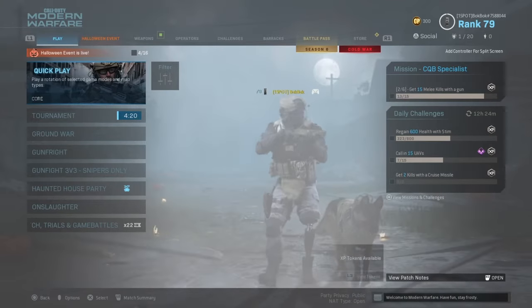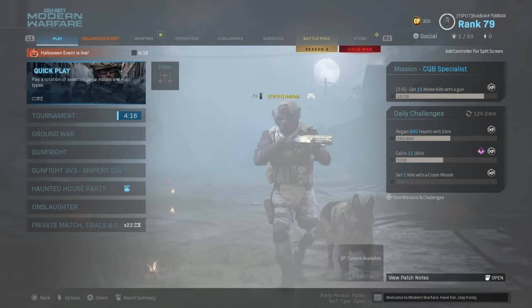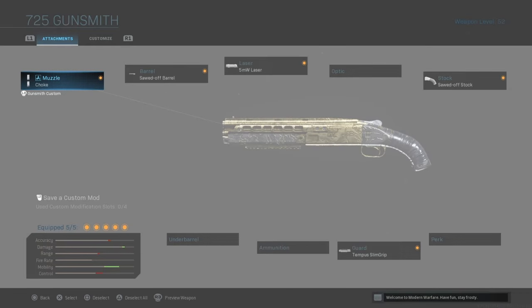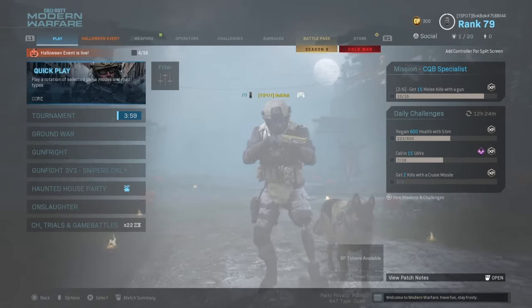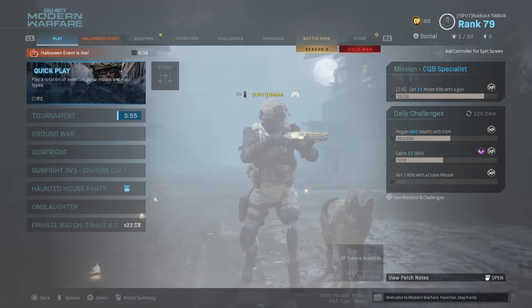If you guys enjoyed the class setup, make sure to subscribe and leave a like — it'll help out a lot. I'm going to show you the class setup one more time: Choke, Sawn-Off Barrel, 5mW Laser, Sawn-Off Stock, and Tempest Slim Grip. I suggest using it — it's a pretty good class. If you guys enjoyed the video, stay tuned. That's all I have to say. Bye.